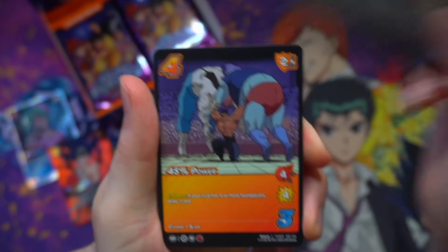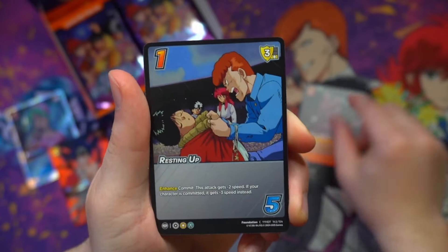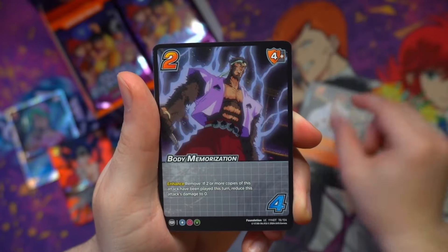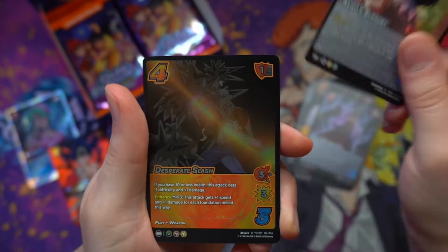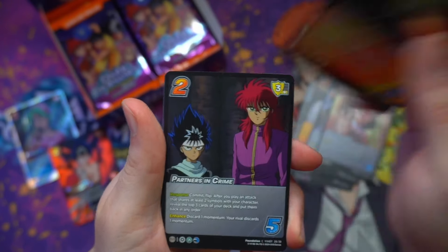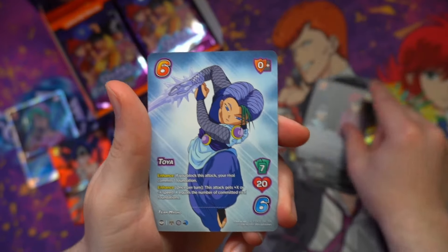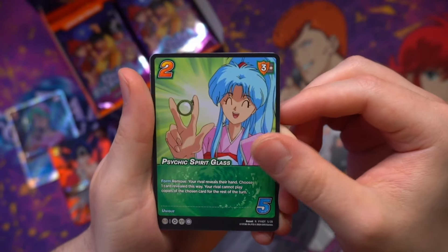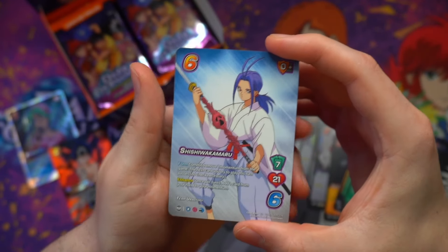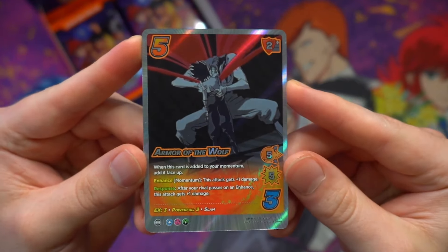Master of a Thousand Faces, 45% Power, Kind Hearted, Ojigi Plant Grasp, Resting Up, Glimpses of the Past, Finger Daggers, Body Memorization, Keiko's Support, and then our rare is going to come in Desperate Slash — Kuwabara strutting his spirit sword stuff. Then we'll find a Partners in Crime time-shifted card right before another Toya. A Psychic Spirit Glass coming in time-shifted style, a Shishiwako Maru, but there's something hiding behind this guy, and it's going to be an Armor of the Wolf — the Ultra Rare of Kuro Momotaro.